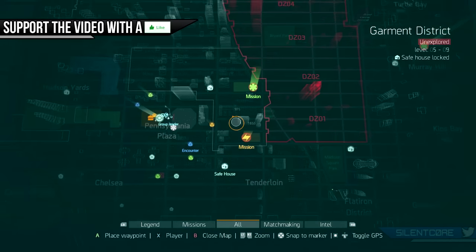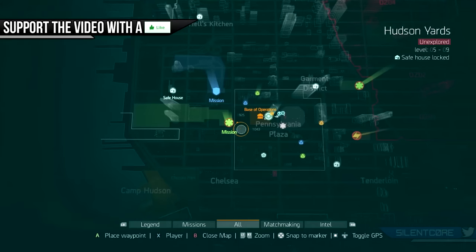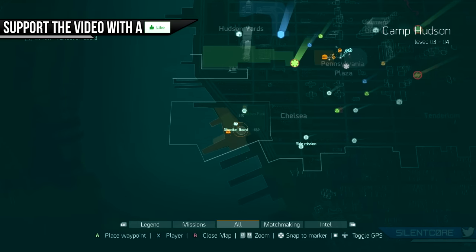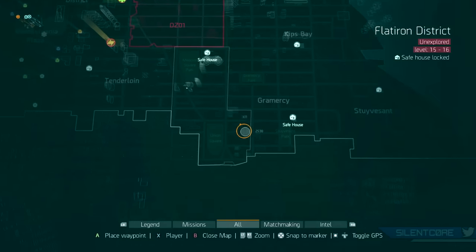It's also worth noting that when you hover over any of the districts it gives you a recommended level bracket for you to adventure in there. You don't want to go anywhere too far above your level or it will probably be quite hard and you'll likely die, so it's definitely recommended to stick to the districts that are around your level.